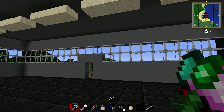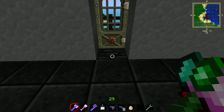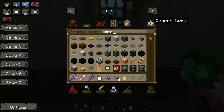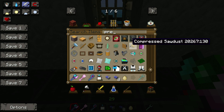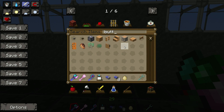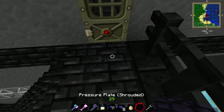Up here will be the other setup. I need roof access here — oh no, MMT locked me in! She used a pressure plate. Let me see if I can find a clear pressure plate. Well, I don't know what it's called. We'll just put a button here — trying not to mess with her setup too much. There we go. What's this thing called right here on the ground? A pressure plate shrouded — okay, we'll just put that right here.